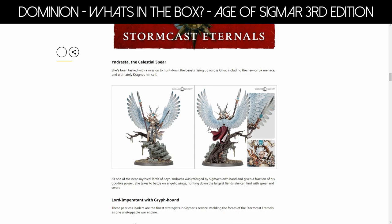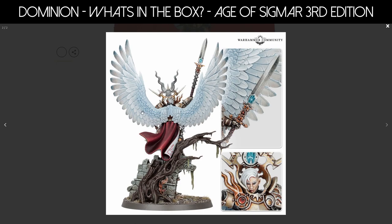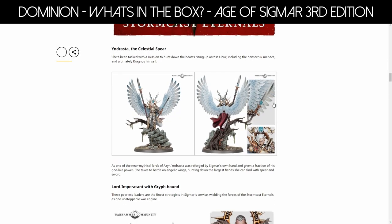So, Stormcast Eternals. We've already seen Andrasto the Celestial Spear — this model's been shown off before and I've talked about it previously. I'm still on the fence about this model. I love the base and the swampy terrain; it makes me want to build some of this new style of terrain. I love the wings — I want to put those wings on some really cool Blood Angels. I do actually really love the sword and the hard edges, which you don't so much get with Stormcast, because it's very much curvy edges.